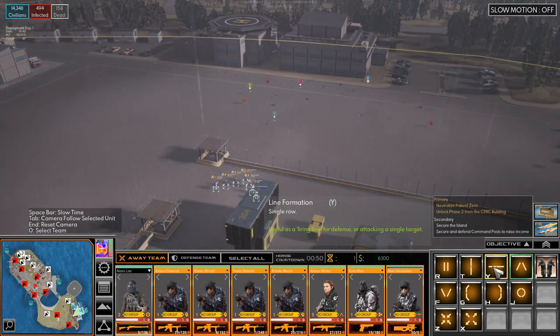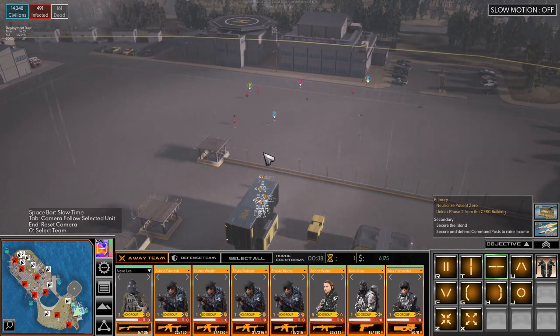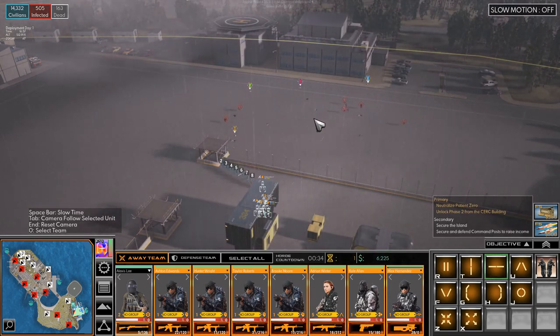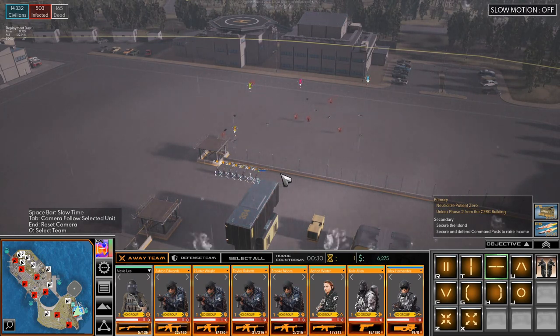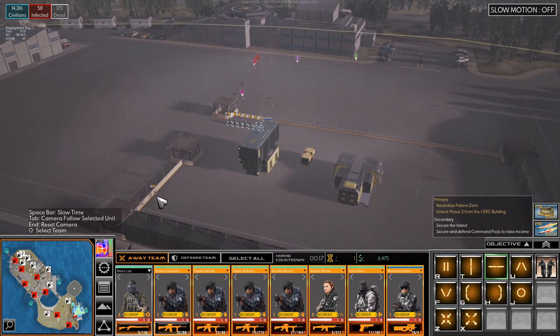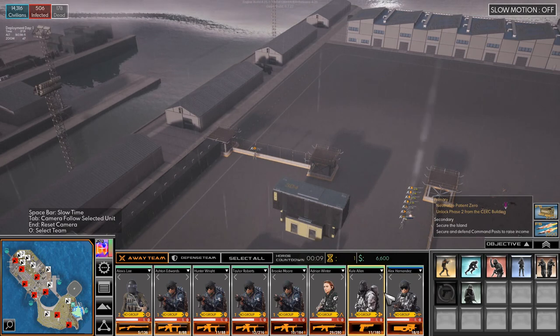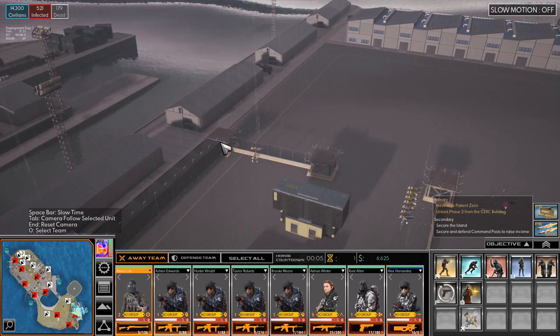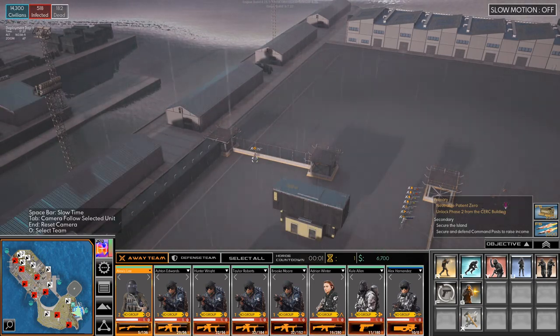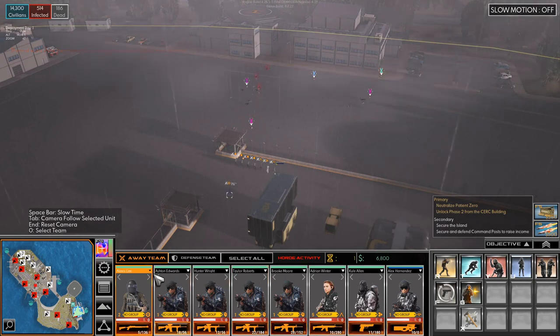Let's actually switch formation. Why are they not going up there? This gives us a little bit of defense. Are you done building the wall? It doesn't seem like it. Come on, build. I guess he has built it. We're up to 6700 now, which is good. Is anyone wounded? No, not really.